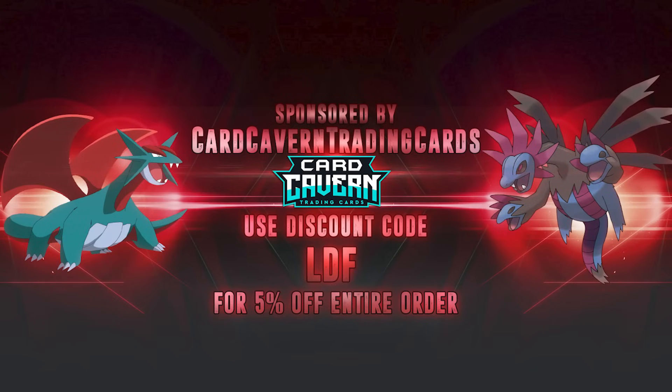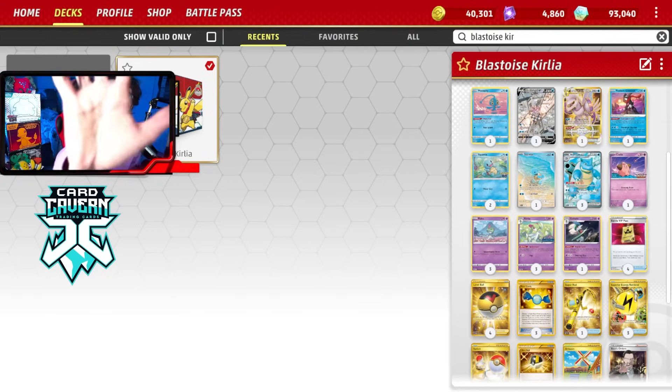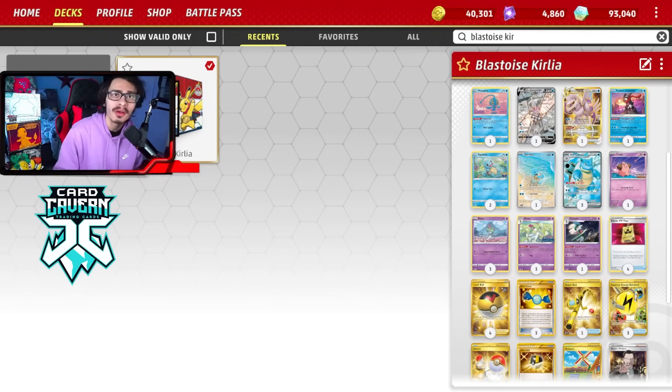Before we begin, shoutout to the sponsor Card Cabin TCG. If you're ever looking for any PCG Live pack outs, make sure to get them over at Card Cabin. Card Cabin sells codes online for the cheapest. If you're looking for any set like Pokemon 151 codes, or older sets, or IRL product, Card Cabin does sell IRL stuff too. Use my discount code CODELDF for a 5-10% discount on your order. Help the channel, help yourself out, and help out Card Cabin.